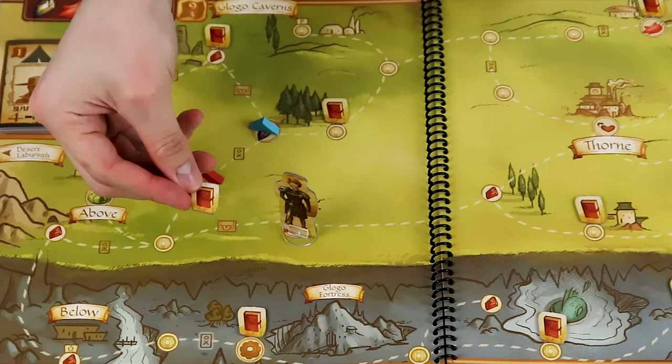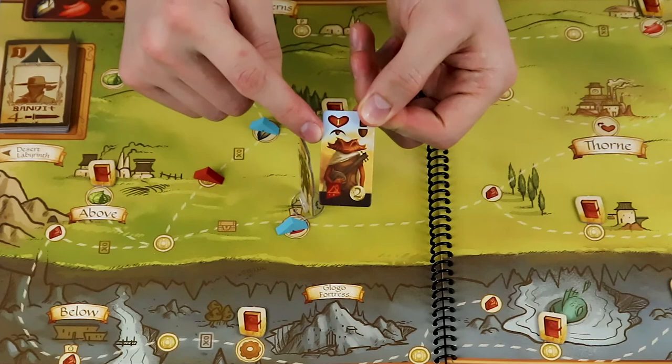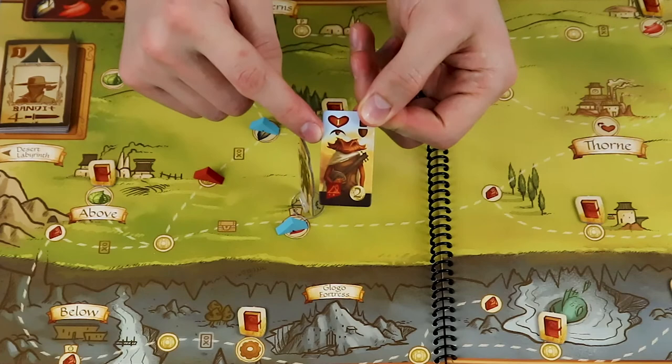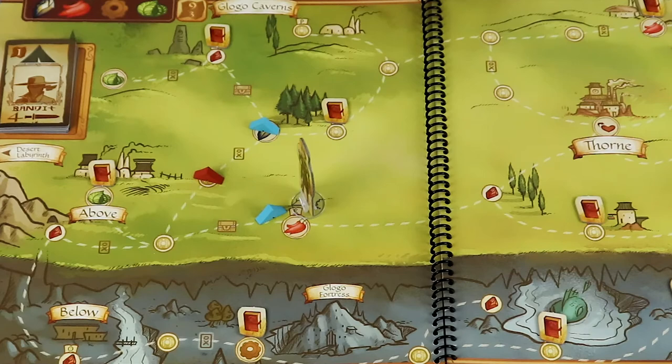Once you're done moving and optionally doing a quest, you can spend three hearts to build a camp where you're at. If you're on a coin or a gem space, count up the search symbols in your party and gain that many coins or gems respectively. You can also build your camps on trade route spaces — there are two for each symbol. If you manage to control both at the end of the game, you'll receive nine journey points. If you control one and another player has the other, then you'll each receive three journey points.